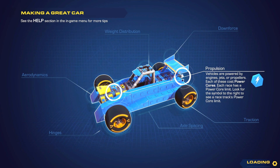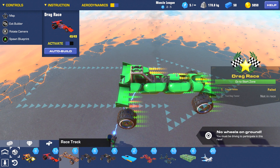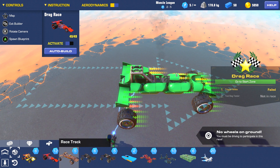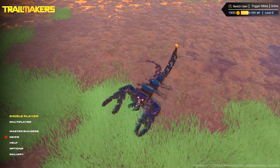If the idea of building your own car from scratch sounds too time consuming, you can add on or change the template designs, or just download someone else's design from the gallery and mod that. You can literally build anything from motorcycles, to jet planes, to submarines, or whatever this is.